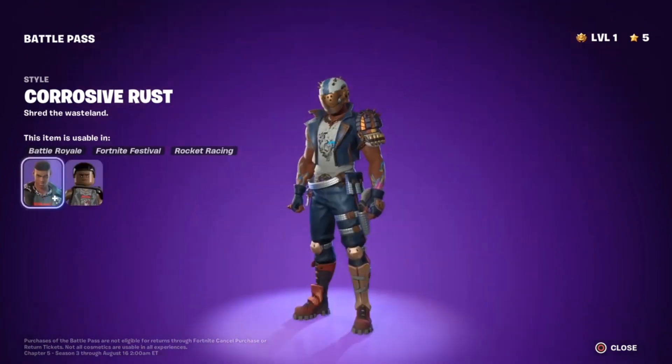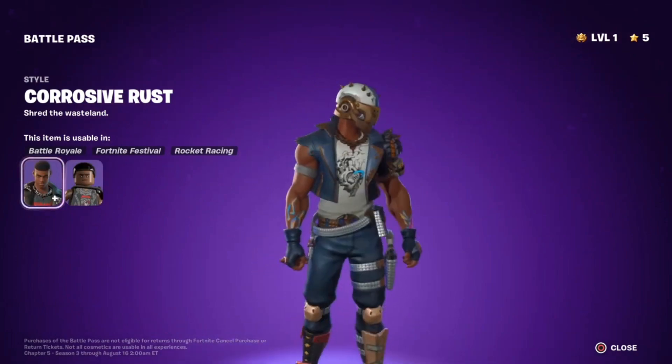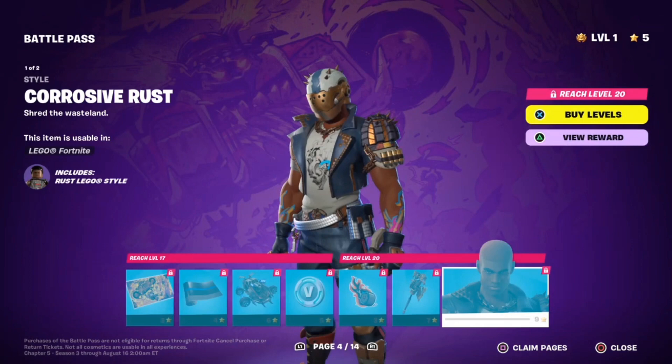We got Corrosive Rust — oh yeah, here he is with his helmet. I really dig this skin. He doesn't have the Metallica logo on his shirt anymore. Let's look at his Legos — it's going to be the same one. Anyways, on to page five.